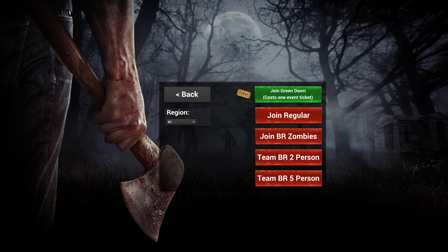Winning a Green Dawn game will give you one of three different weapon skins that you can use in all the other games. The normal mode is probably the one that most people will play initially, until you've won some BRs to earn those event tickets. You'll start off in the lobby like you do with all these games. The first round of toxic gas takes about five minutes and then it's around three-minute intervals after that.